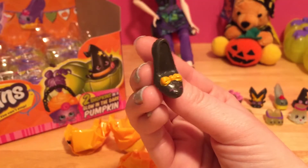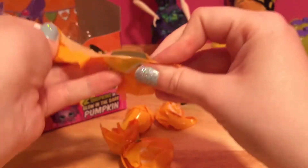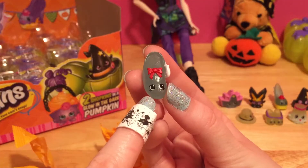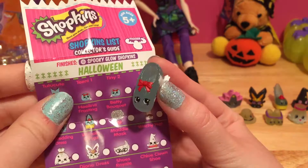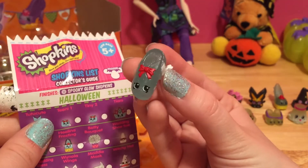Here's a black wedding Sue shoe with a stylish little orange bow. We found Tiny One - or wait, its name is actually Teeny One. I've been saying Tiny One. Teeny, tiny - same thing. Now they can glow together. Glowing besties!